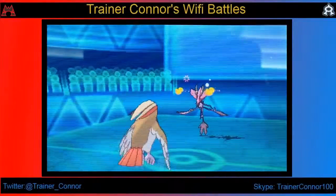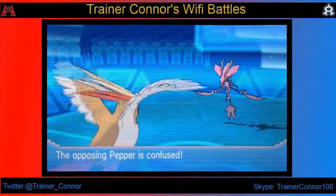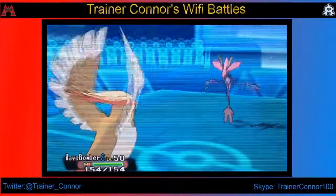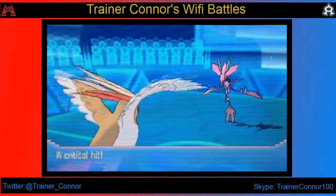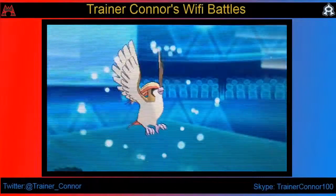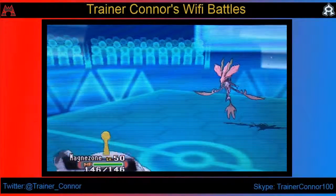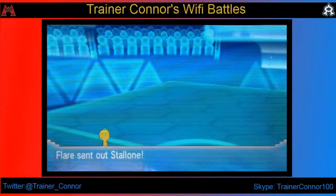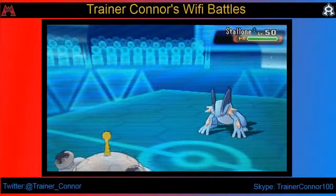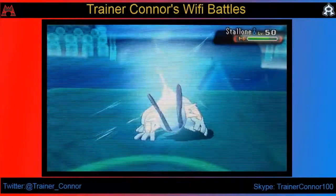Right off the bat, I forget to Mega Evolve with my Pidgeot. But in return, I get a Critical Hit Confusion off the Dragology. That doesn't matter though, because he goes for Thunderbolt, bypassing the Confusion, and gets a Critical Hit right back at my face — that is not cool. But I can go into Magnet Zone and scare him out. I expected him to go into Swampert, so I go for Flash Cannon. I knew he was probably expecting me to go for a Volt Switch.